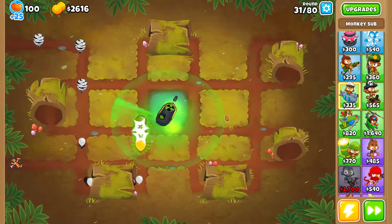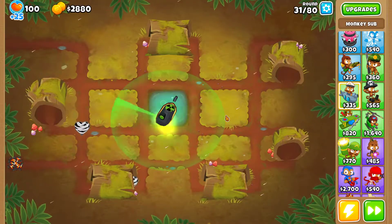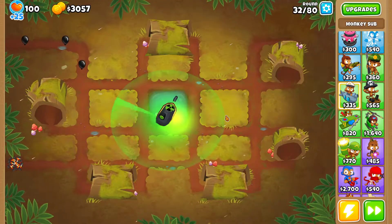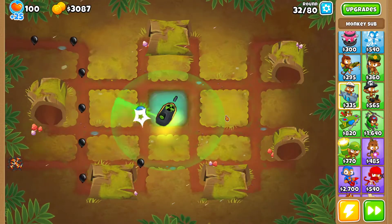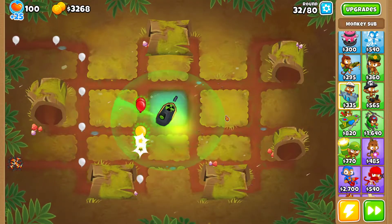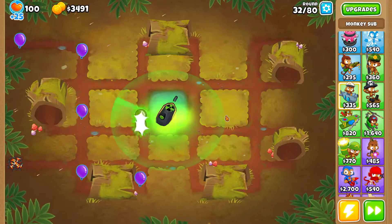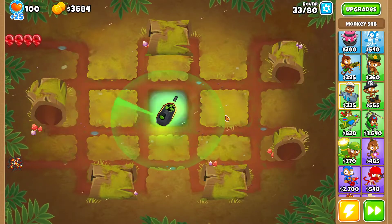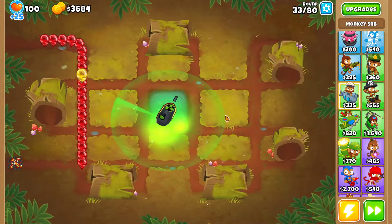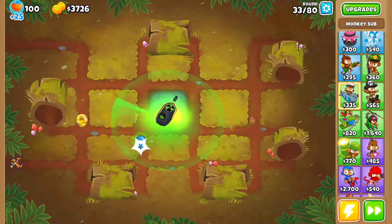I'm gonna place a heli 4-2-0 right away. A 4-2-0 heli is another tower that can pop all bloon types because it has camo detection. With the missiles you can pop black bloons, and with the darts you can pop blacks and zebras. Also the heli is gonna be a lot stronger than the sub — it does more damage to MOAB-class bloons and has unlimited range, so it can follow the bloons anywhere.